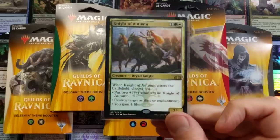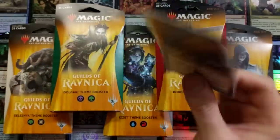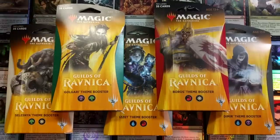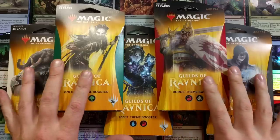I'm going to be giving away this Night of Autumn along with this Soul of the Accord. Both of these, one person will win. In order to be eligible, all you got to do is hit that like button, make sure you are subscribed to the channel, hit the bell button next to the subscribe button, and share this video somewhere on social media. Comment below what is your favorite card in Guilds of Ravnica. Do those things and you are up in the mix to win. I will announce that winner within one week's time.